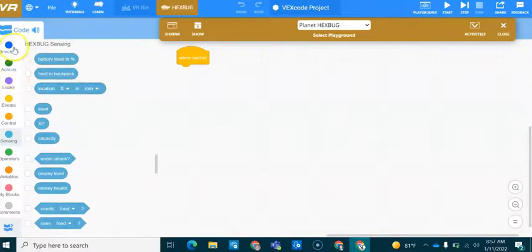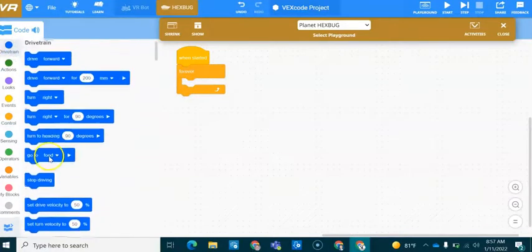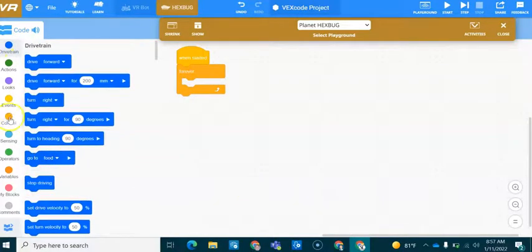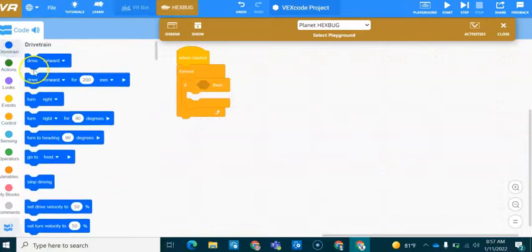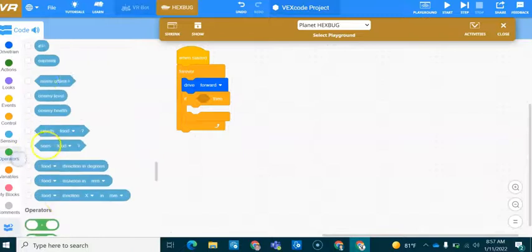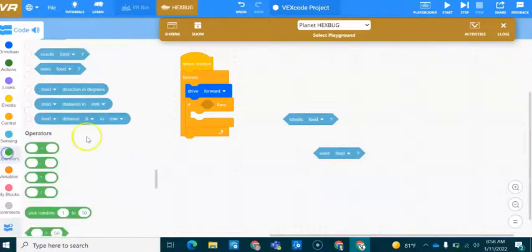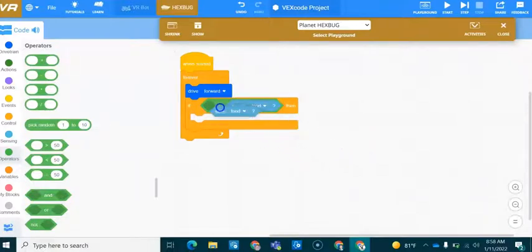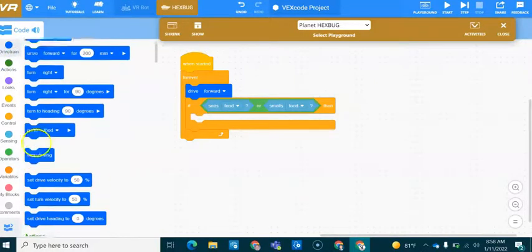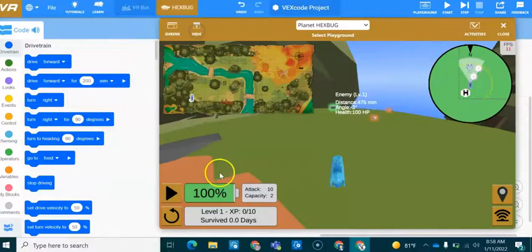I used the examples to get started. Looking at the drivetrain conditions — 'Go to Food' and 'Go to Home' — I'll set up a couple of conditions. We're going to say: first, go forward, then if the VR Nano can see or smell some food, we want it to go to the food. We want it to survive before it attacks, so we'll say 'Go to Food'.